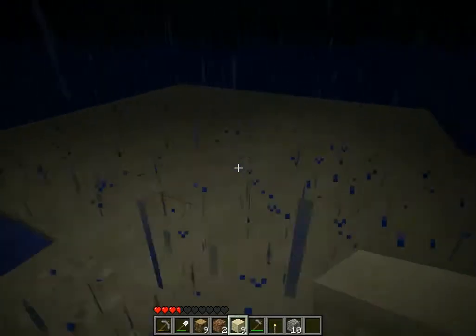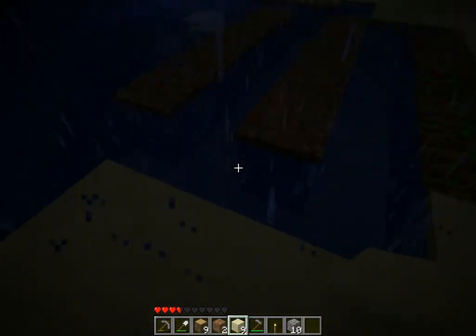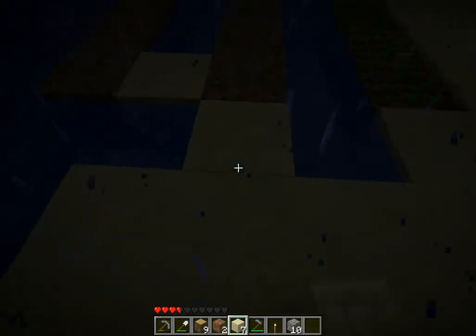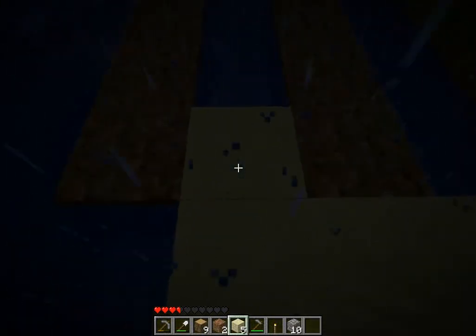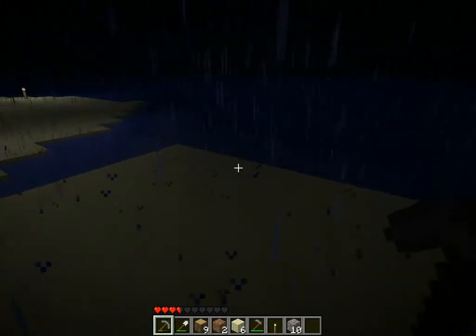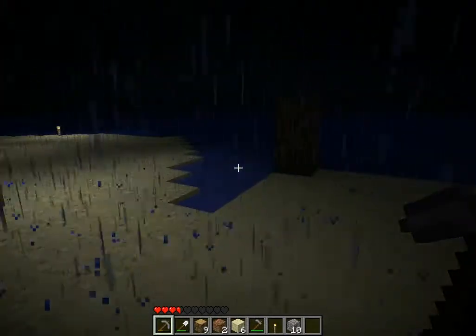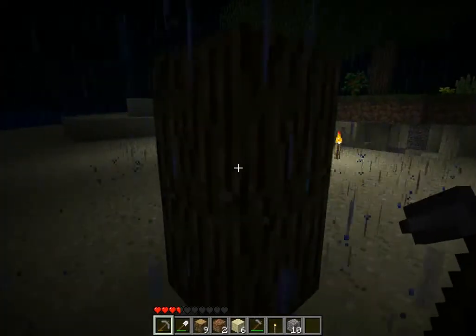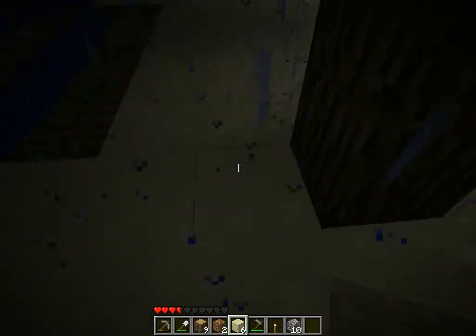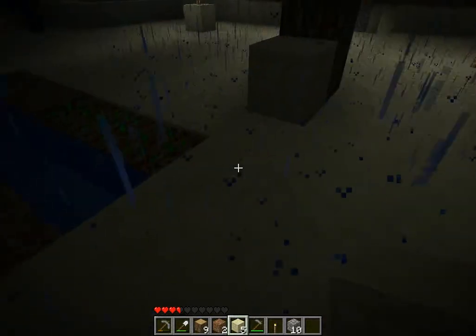Is the house already as big as it's going to be? Do you like it that big? Do you think it should be bigger or smaller? Probably not smaller. We've got one corner down. We'll probably add more rooms to it like the cactus farm. I'll go and farm some more sand — we need a ton of sandstone. I really like sandstone, it's a very cool building material.